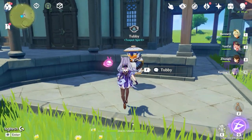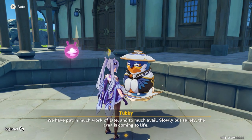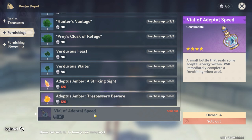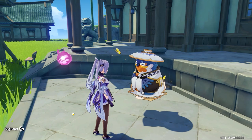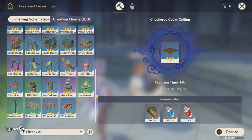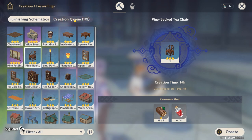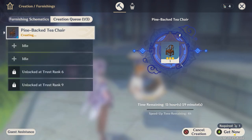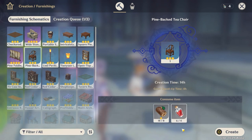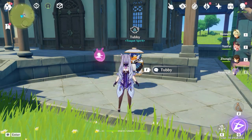A massive tip I forgot to mention in my last video: come over to the Realm Depot and make sure you are buying the Vial of Adeptal Speed — buy five of these per day, because that's the daily limit. These will instantly complete furniture crafting. For example, if a chair takes 13 hours, you can use an adeptal speed vial to complete it instantly. For those of you who are impatient, this is going to be really handy.